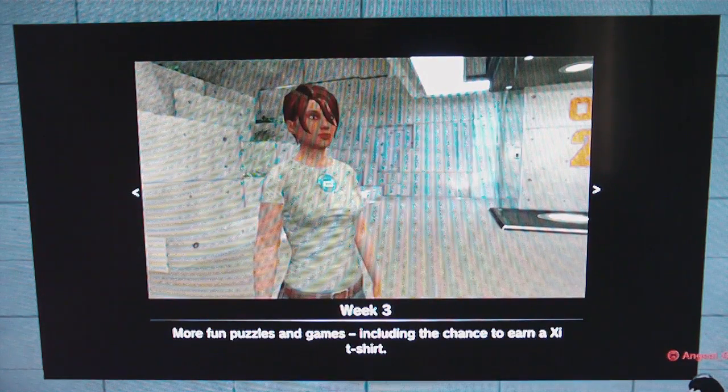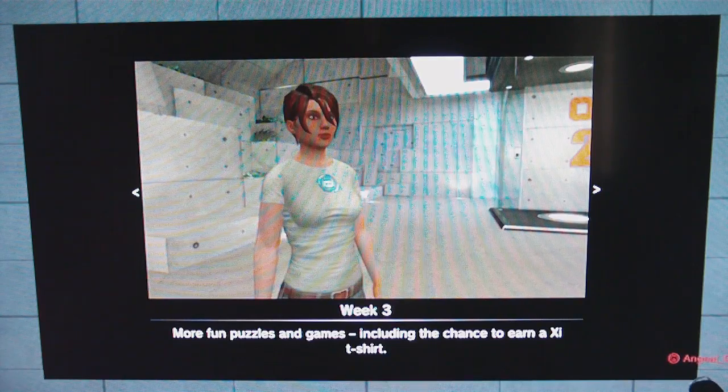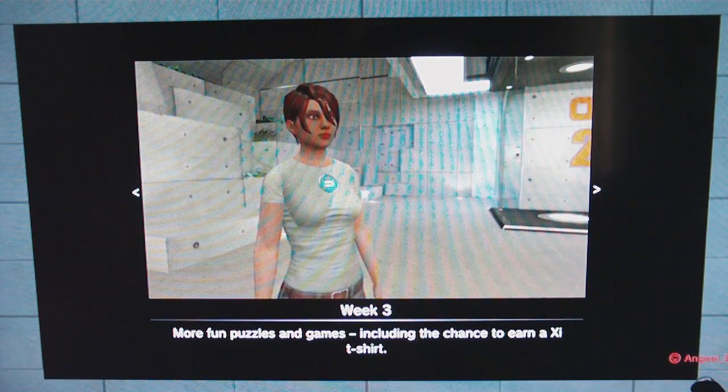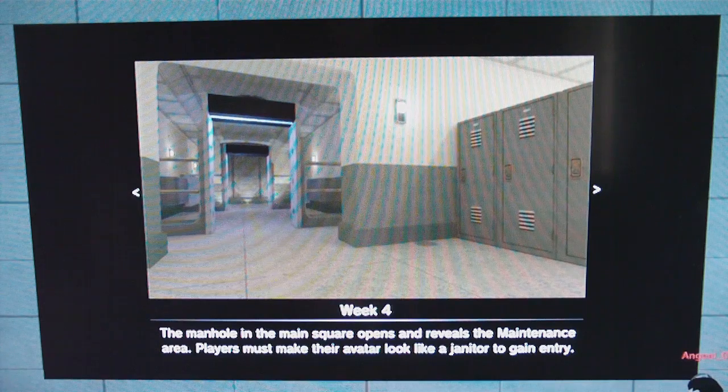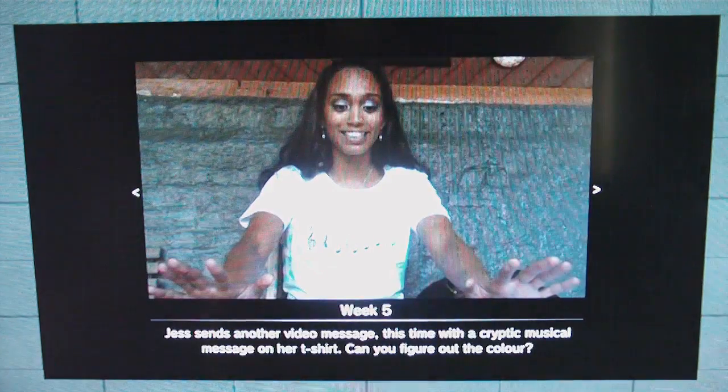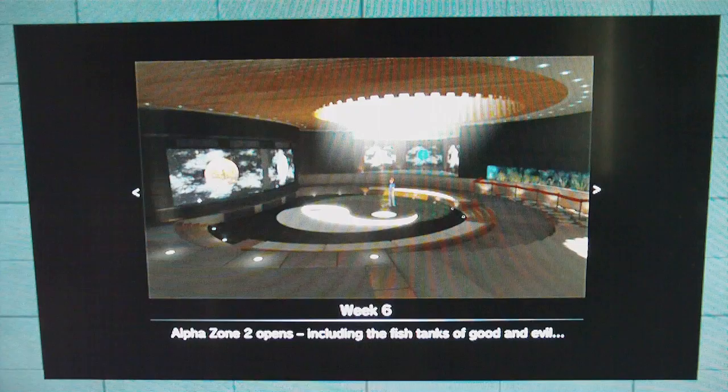This is the XI t-shirt — there was an XI t-shirt. I actually got that t-shirt as well, so I might stick that on in a second. This was the maintenance area where we had to work out some more puzzles. I believe there was a combination to a locker we had to find out. There's a picture of Jess, and there's AlphaZone 2 which had the fish puzzle where you had to swim the fish up and down the fish tank.